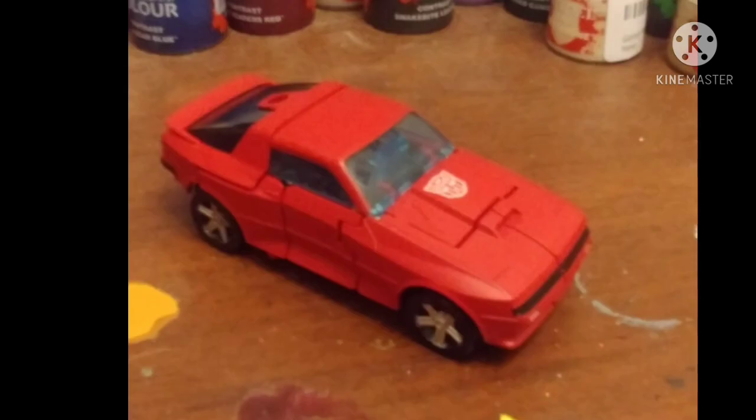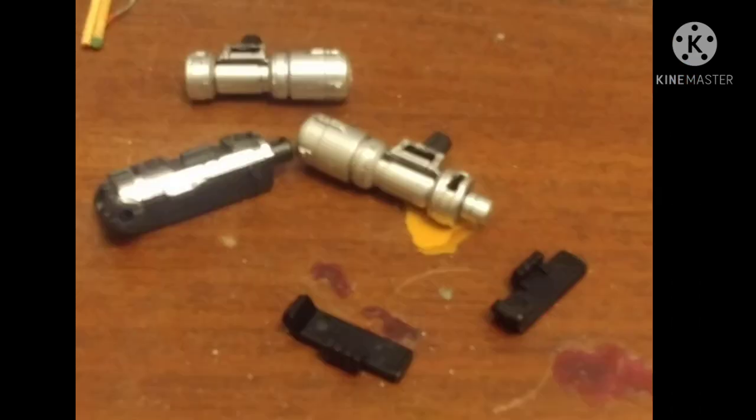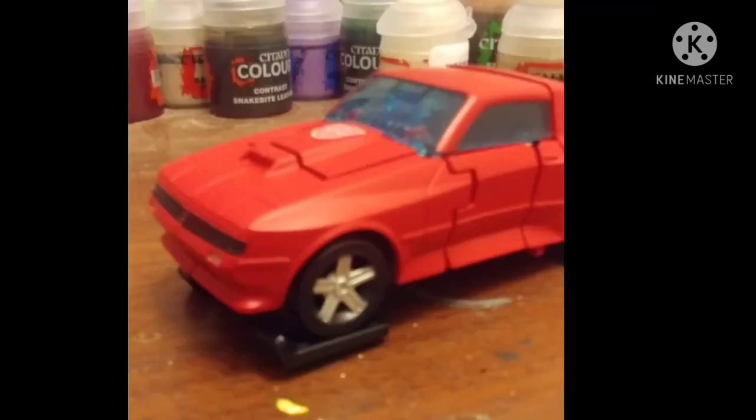In vehicle mode, Cliffjumper is — I don't know — a generic car. I don't know car brands. He comes with a load of accessories, two of which are little skis for his tires when he's driving in Michigan.